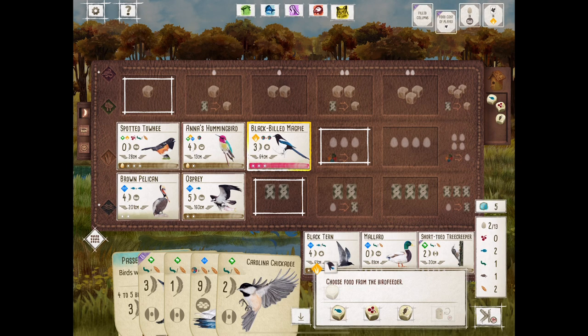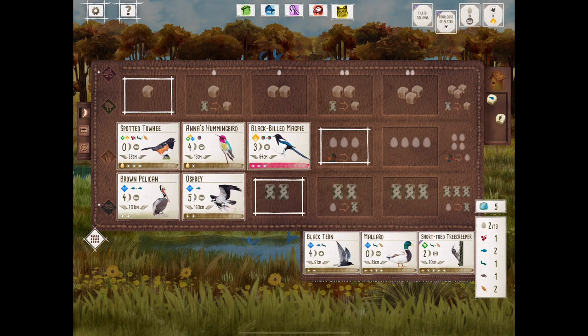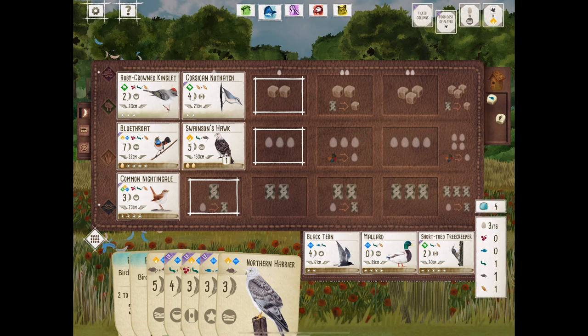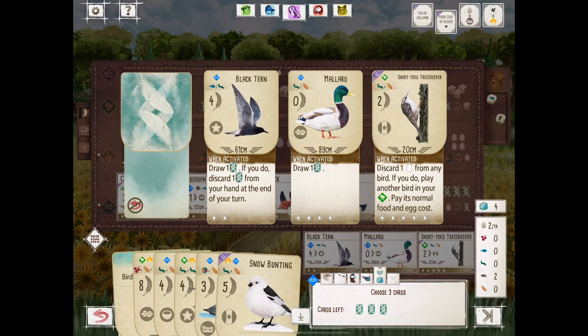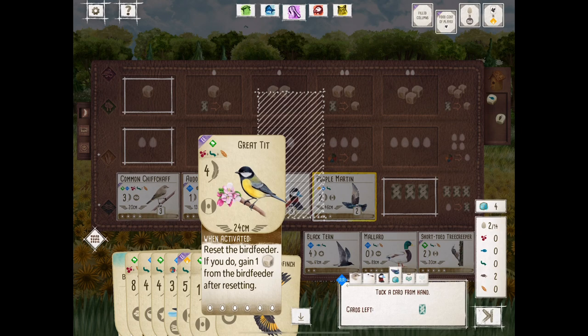We're flipping over to the Owl because the Swainson's Hawk was successful on a tuck. We are going to lay eggs in hopes to eventually play some more birds. We're trying to play each of these hands competitively as if we don't know what the other players have, playing each hand as if we want to win — not having a cooperative game where we purposefully help another player.